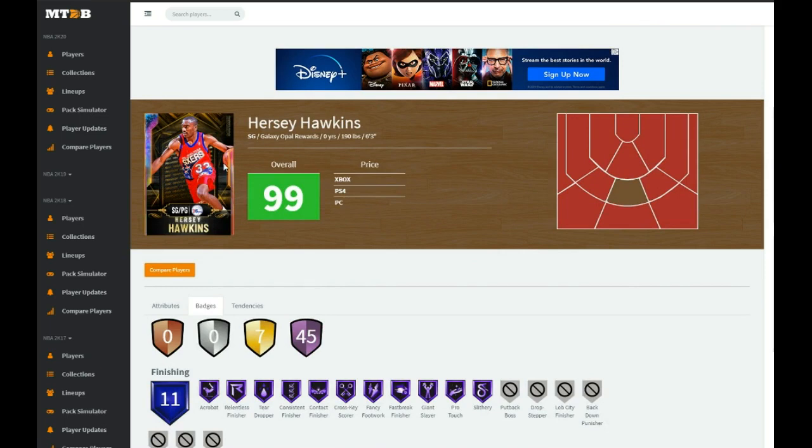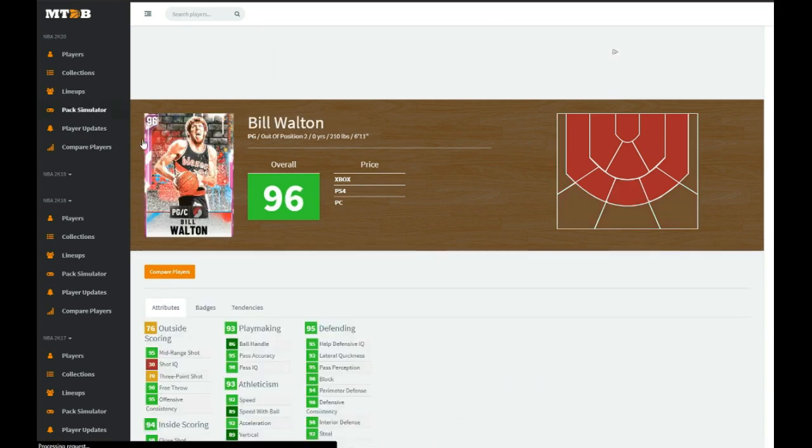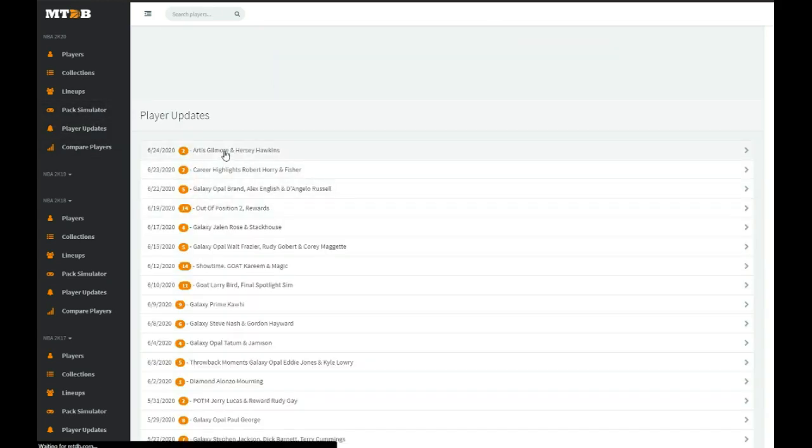I definitely see their scoring for him. He's a bit undersized at 6'3", but if you like running with undersized guards, definitely go for him — very solid card. But at the end of the day, just get Bill Walton. Bill Walton is insane — just go for him instead.